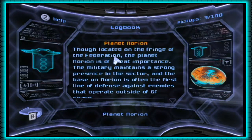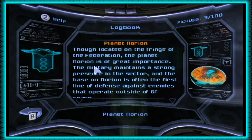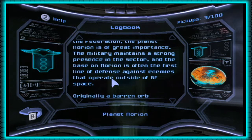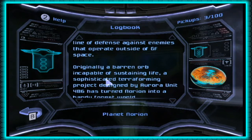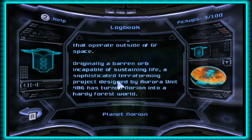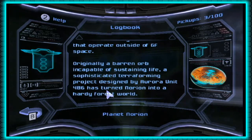This one is about the planet Norion. Though located on the fringe of the Federation, the planet Norion is of great importance. The military maintains a strong presence in the sector, and the base on Norion is often the first line of defense against enemies that operate outside of GF space. Originally a barren orb incapable of sustaining life, a sophisticated terraforming project designed by Aurora Unit 486 has turned Norion into a hardy forest world. Wasn't that nice of it — the 486 that I used to work with could barely do anything.